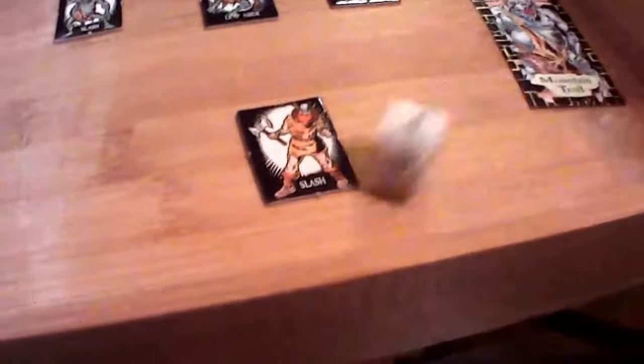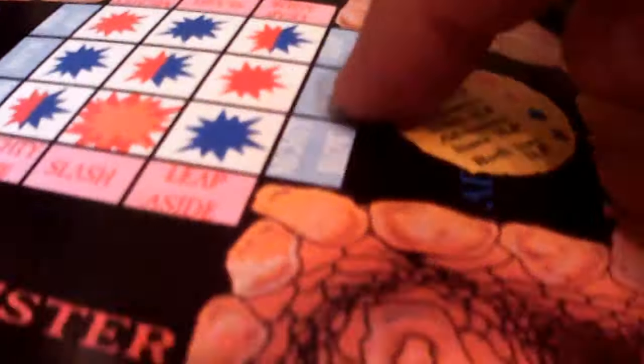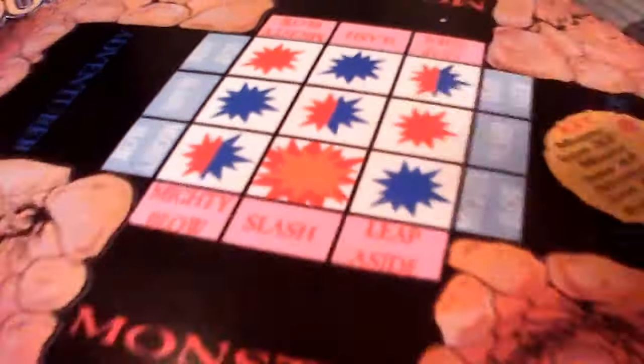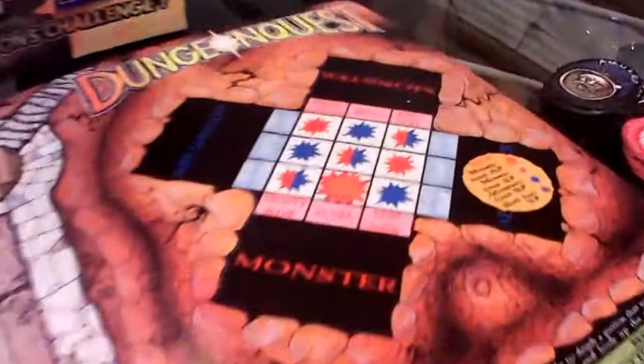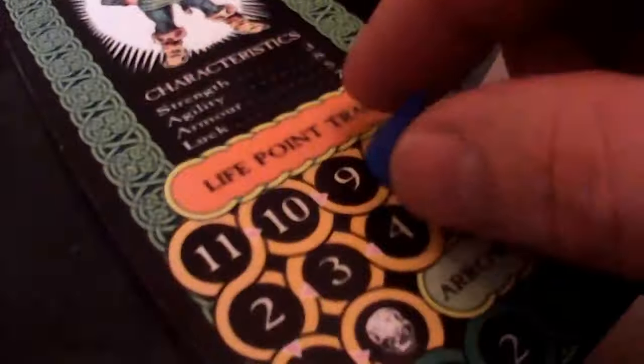We're going to change it up. Now watch — as soon as I choose something else, he's going to do something else. Slash. Leap Aside. Slash, Leap Aside — he takes one. We got him down to one hit point. I'm going to do Leap Aside. Leap Aside, Leap Aside — I think we're both going to take one. Yes, right here. We both take one, but we killed him! He got Eldoran down to seven life points though. Wasn't good.